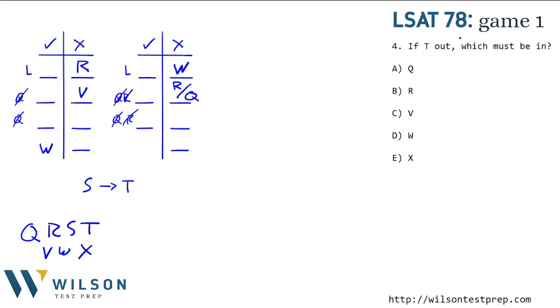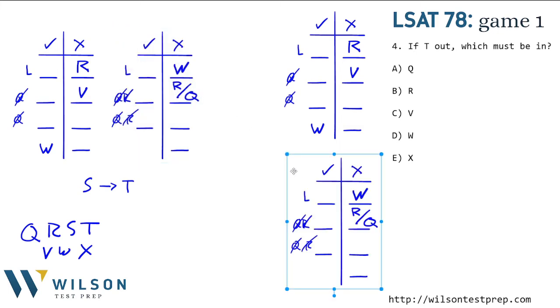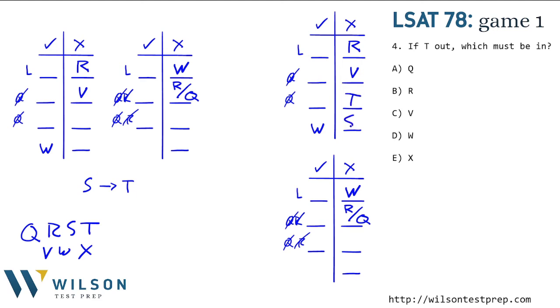Question 4: if T is out, which of the following must be in? It's possible to have T out in either world, so we consider both scenarios. Whenever T is out, S is also out — because if S were in, T would have to be in. In the W-in world, Q must be in and Q must be the leader, with W as a regular member and X filling the last spot. In the other world, whichever of R or Q is in becomes the leader, with V and X as the other members. X is in every scenario — it's the only one that must be in when T is out.